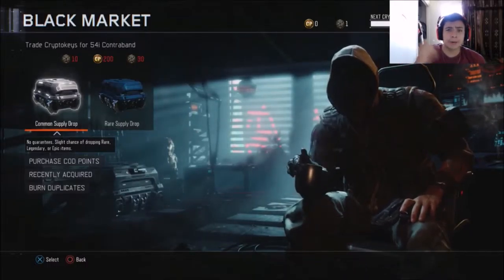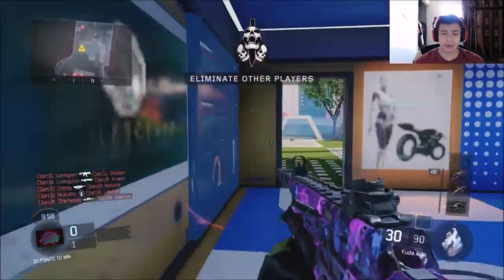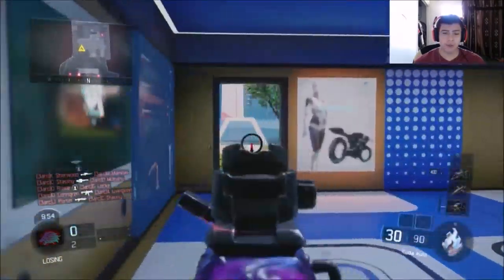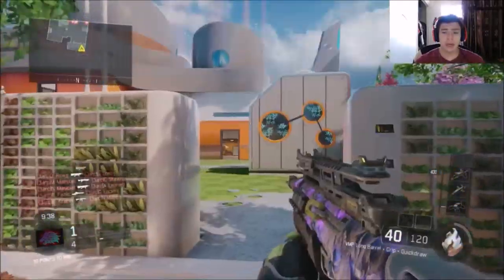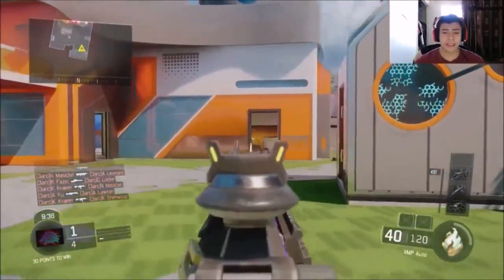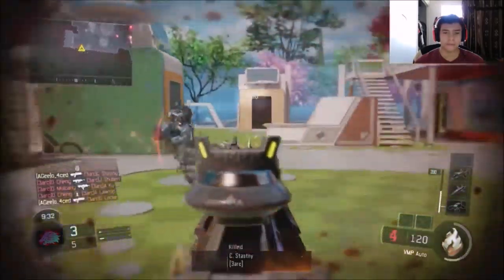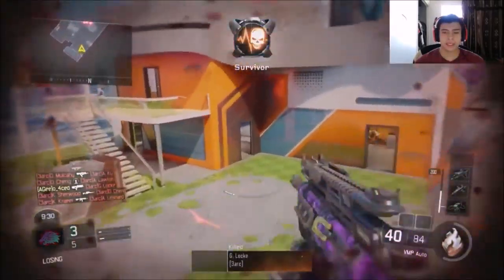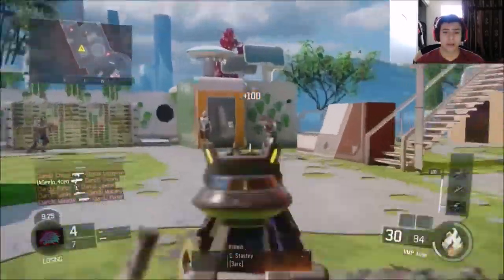Alright guys, we're back and as you guys can see this is the beautiful Kuda — the Kuda with the dark matter camo. It looks pretty nice. Now we got the VMP here guys, it looks pretty good too. Let's kill a little bit of people with this. It's not bad — this camo is actually really good, I'm enjoying this camo, especially after all the hard work.